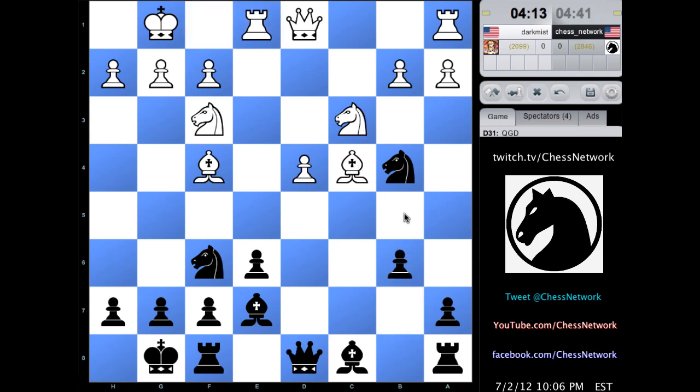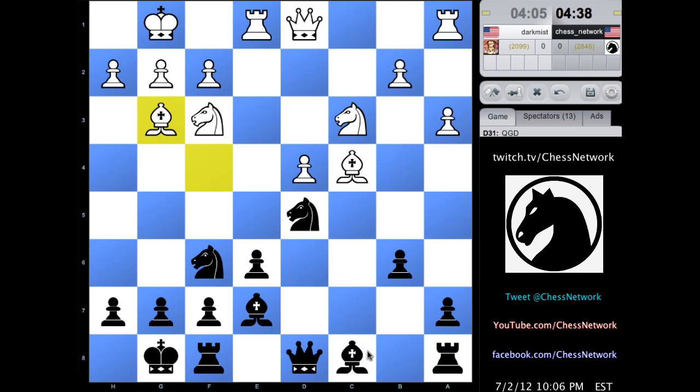Any knight b5 moves can be met with just knight here. This right here — maybe a move sooner would have been better, I wonder. Just stopping my knight from pivoting there. So more development: bishop here, rook to c8, hit this guy.